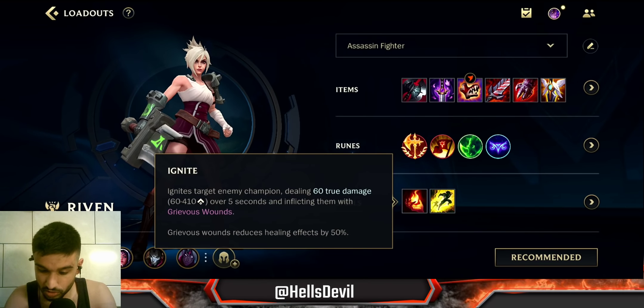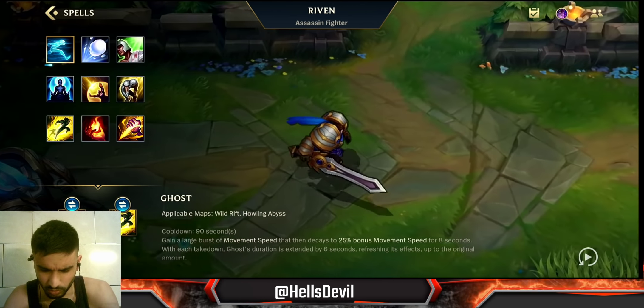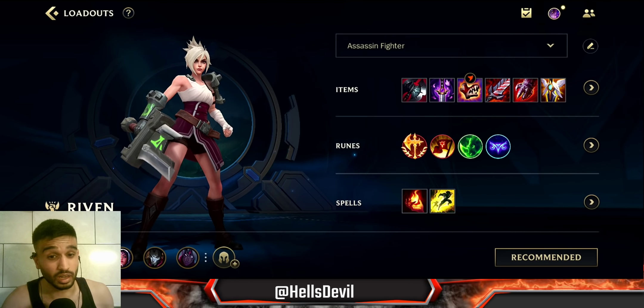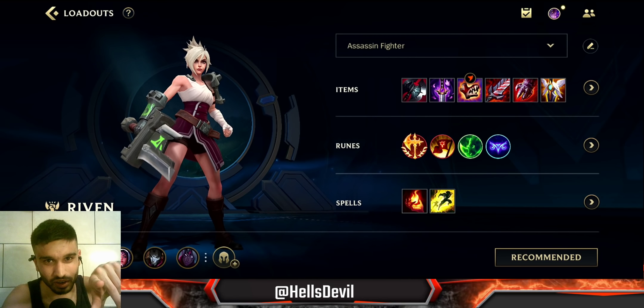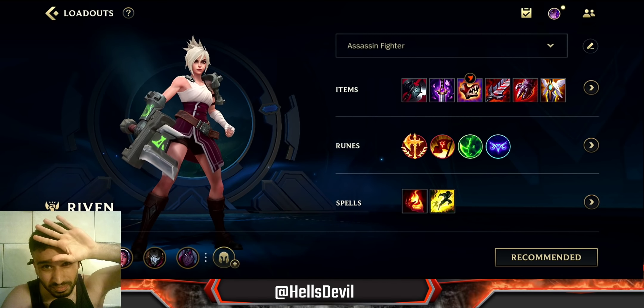Hunter Genius is very good on Riven for the ability haste on your spells. For summoner spells, both Ignite and Barrier are solid choices. Ghost could be interesting but it's just not a great summoner in Wild Rift overall, so stick with Barrier or Ignite. That wraps up the Riven guide — I hope you enjoyed the video, and I'll see you in the next Wild Rift video!